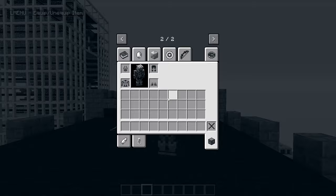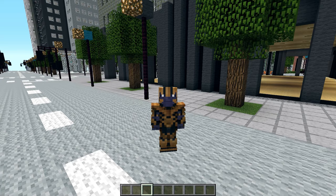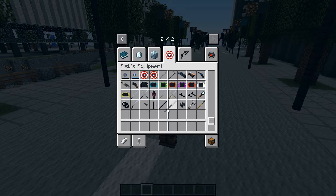Next up, my boy Thanos — and this is no-Infinity-Gauntlet Thanos, so we only have his double-edged sword. I couldn't equip anything at first but I found the double-edged sword here. So you just put it right here, and yeah, he looks cool with it.